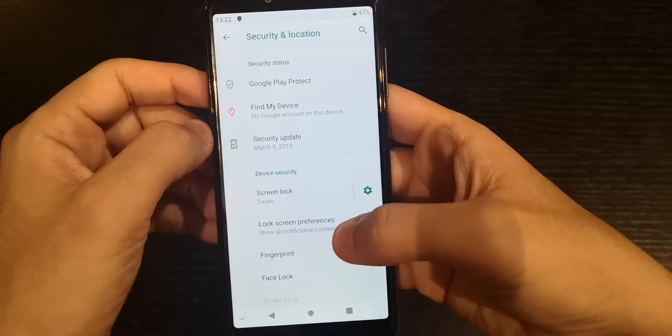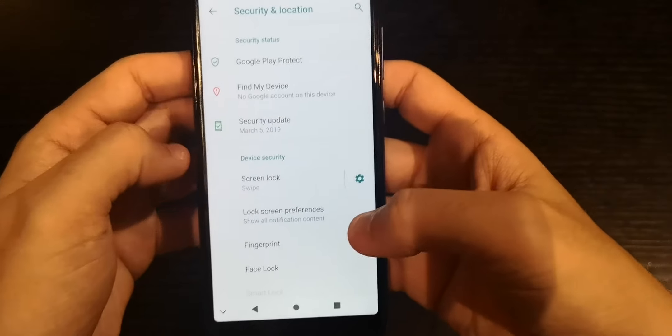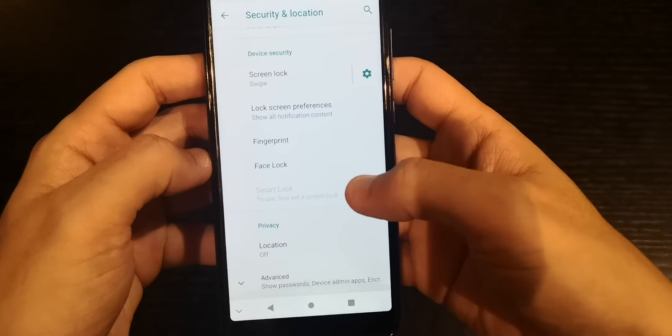Under Security and Location, you have Find My Device and Google Play Protect. The security patch is from March — that's quite a while ago, so we'll check for updates later. Fingerprint and Face Unlock are available. The fingerprint sensor can also be used as a notification slider, which is a better option.